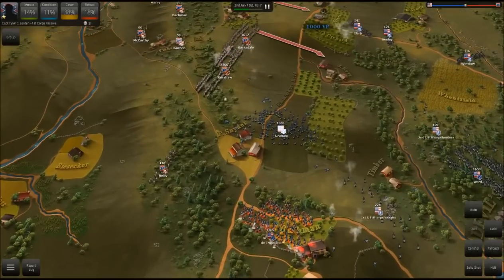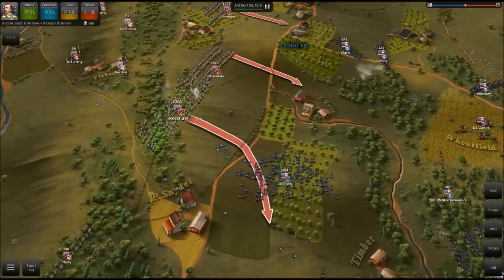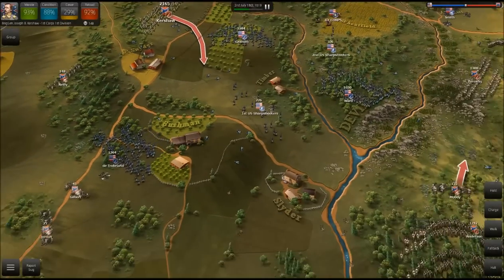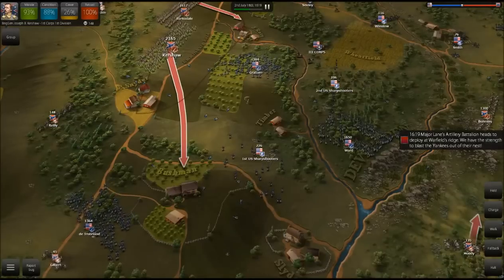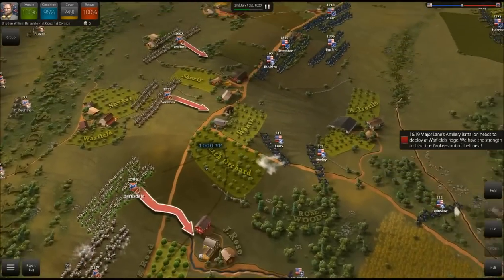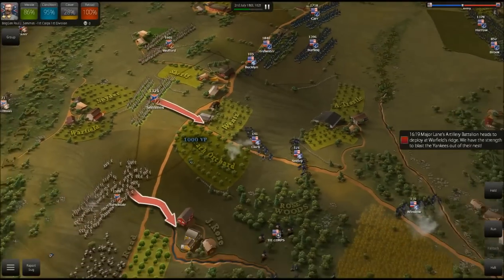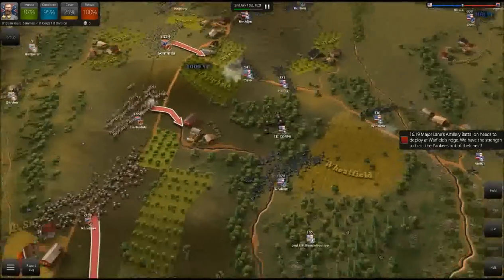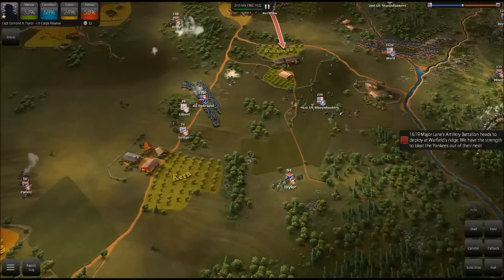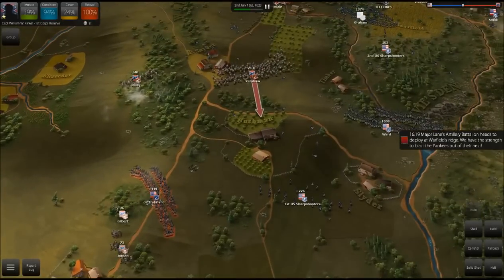Let's switch to Shell Shot and bring Kershaw up. Graham has gone ahead and run off the field — you can see we killed a ton of Federal troops over by Peach Schneider's farm. But they are still pushing down here by Devil's Den and I don't like that. We'll open fire here on Brewster. I just want to take the Peach Orchard. I'm not going to be assaulting too many positions — what I'm going to do is take positions and hold them. That's really my main concern. DeTrobriand is giving us a lot of damage on our artillery units.